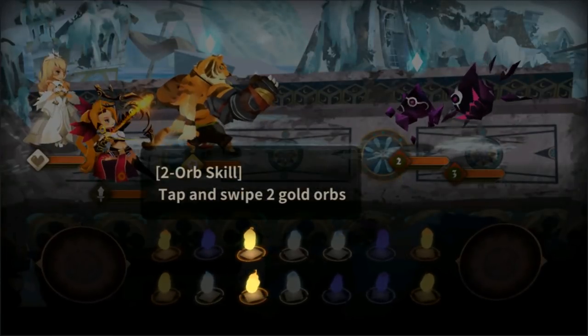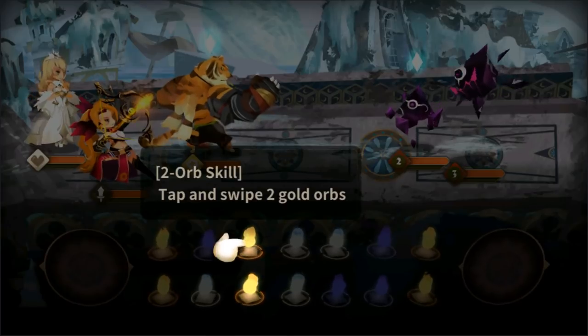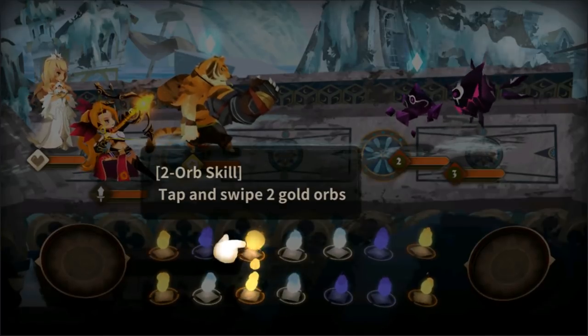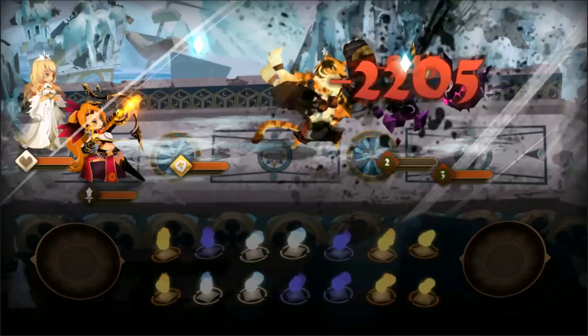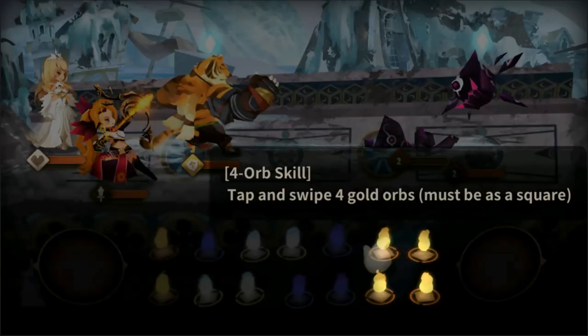Two orb skill — tap and swipe, two gold orbs. All right, well that's pretty interesting.